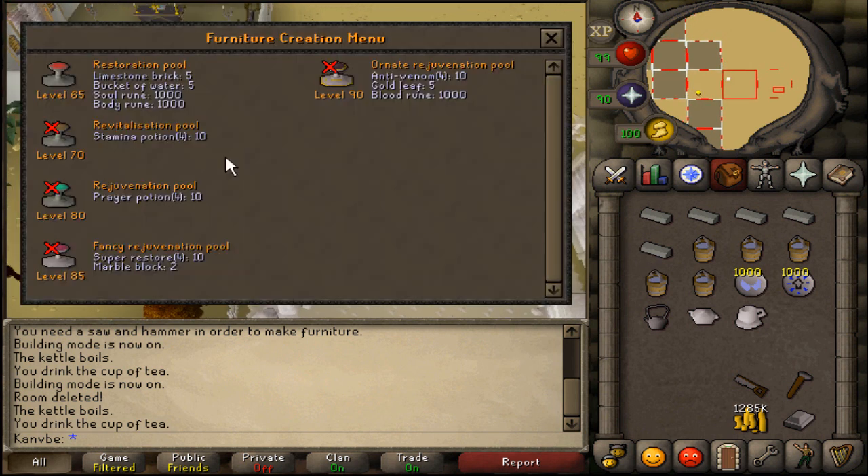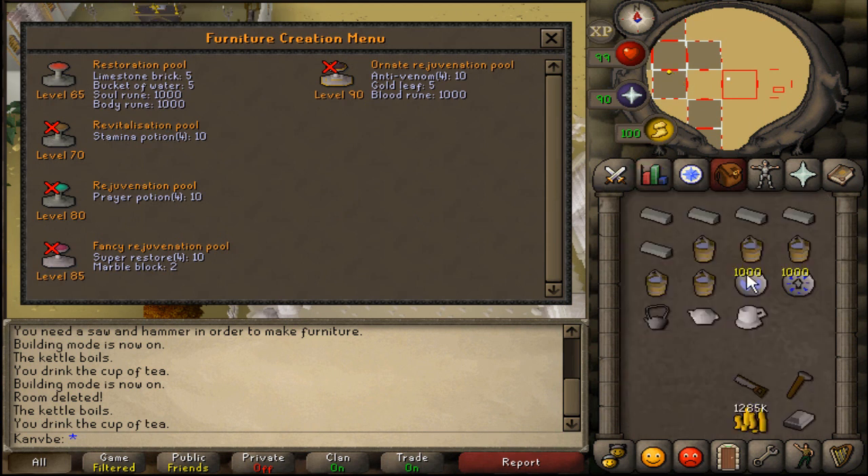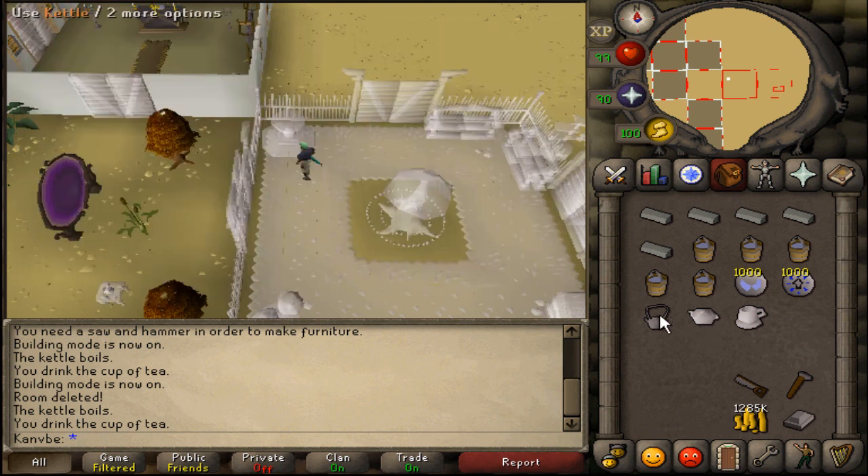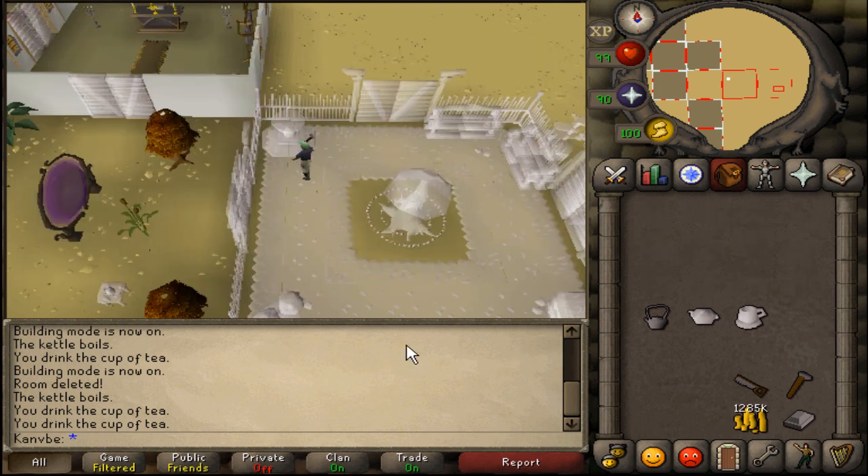You've got all the materials — build it. If the boost goes away before you finish, just take another sip. Pour another pot of tea, pour it in the cup, take another sip, and you're good. There we go — restoration pool, done!